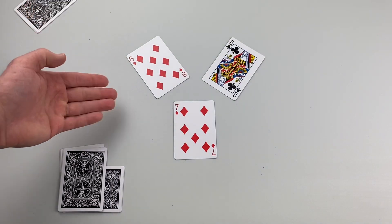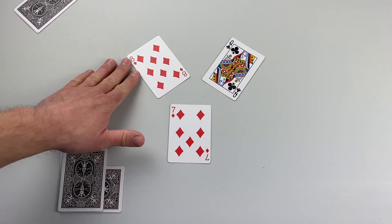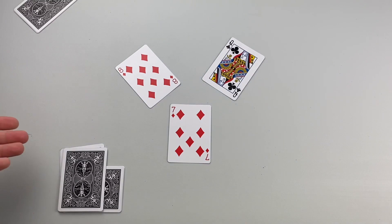And here we are at the final trick — the only trick that matters for points. The seven of diamonds was led, but player one takes it with the eight of diamonds. Bonus points are earned for capturing the trick with a six or a seven. Let's go to scoring and see how all that works.